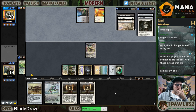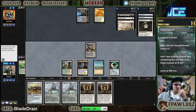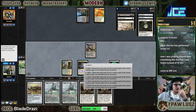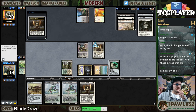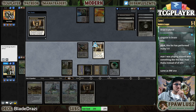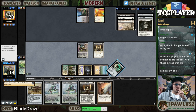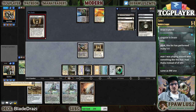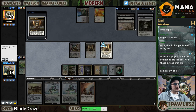So if we draw a land I'm just gonna slam a Smasher — we didn't, so I'm just gonna double Stoneforge. We'll lose if my opponent draws Ad Nauseam.